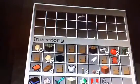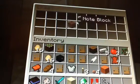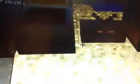Now we come to the stereo. It plays music like a jukebox but you don't need CDs for it. You need a note block, jukebox, noteblock, and iron ingot to make this.